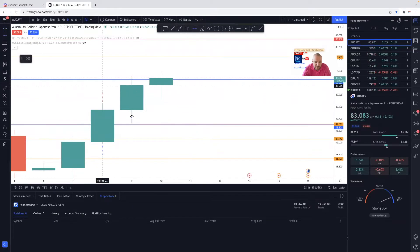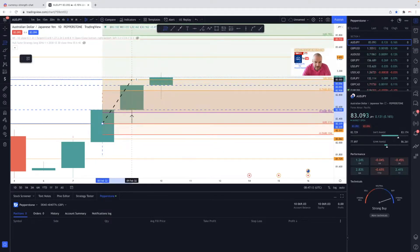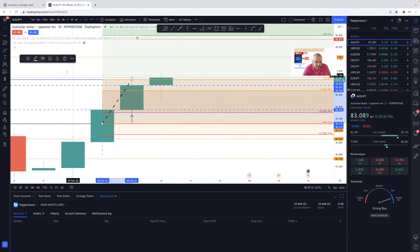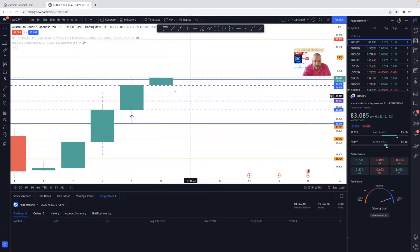You do the daily wick high, you do the daily wick low. Then from there you do the close of the daily — make that a dashed line — and you do the open of the daily. From there you get your fibs. You work from the daily low to the daily high. Ignore the fib ratios currently on there — we just need to have a 50 on here, so I've got the 0.5. I'm going to drop a line onto that and make it purple and dotted.